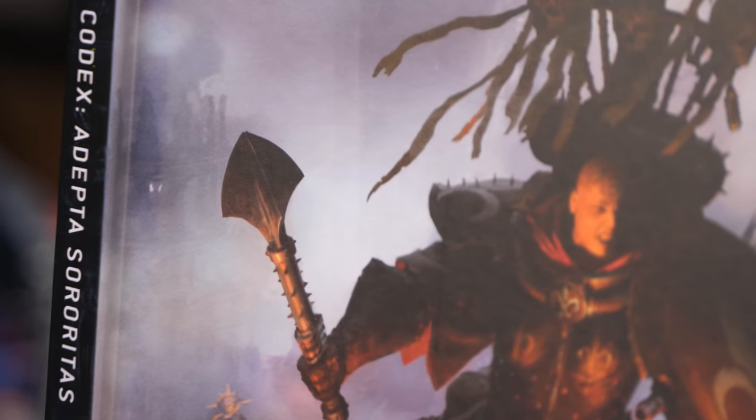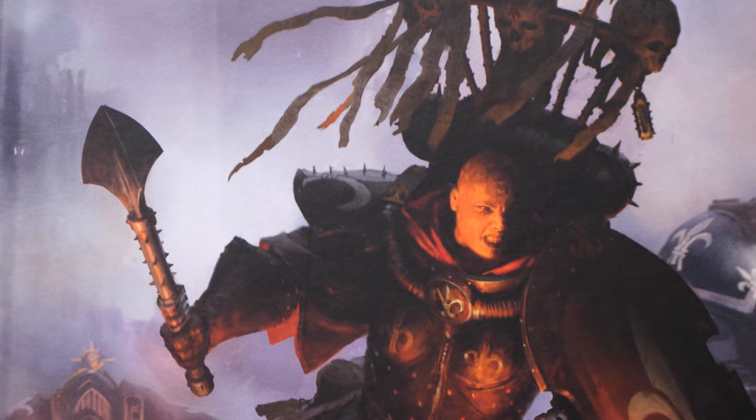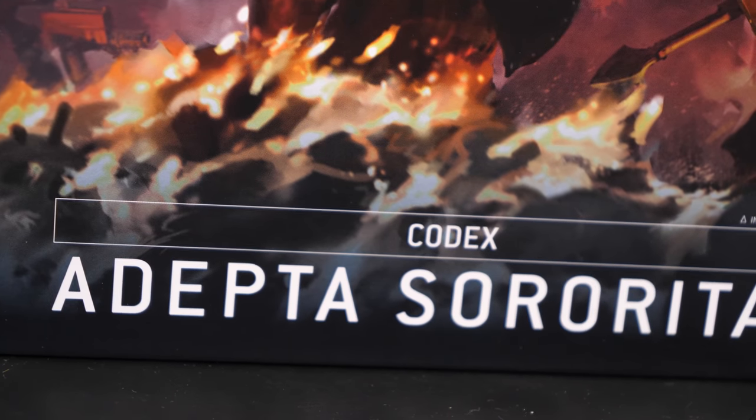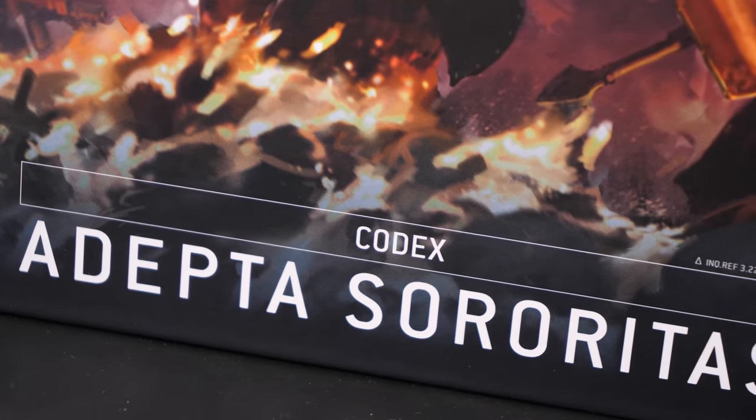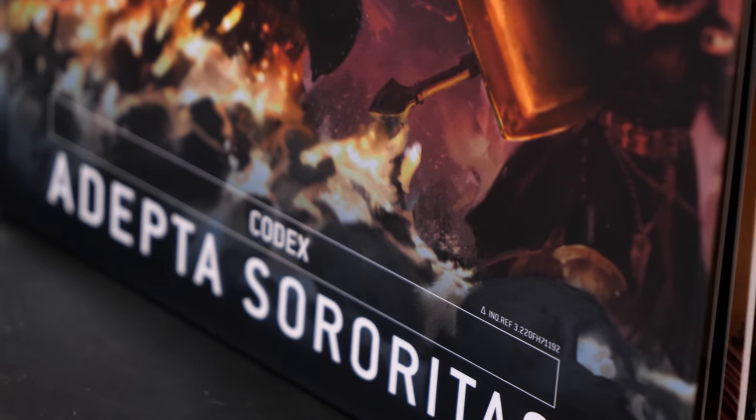The 9th edition Adeptus Sororitas Codex saw a number of changes to their main units. Some of these got toned down as they were a bit too powerful overall, others got revamped and revised giving more abilities, more utility and really fine-tuning their role, and others still regained old abilities that they had in previous editions, once again making them able to fulfill the role they were originally designed for. Overall, I think these changes are great, and I'm really excited to go over the top ten of them.